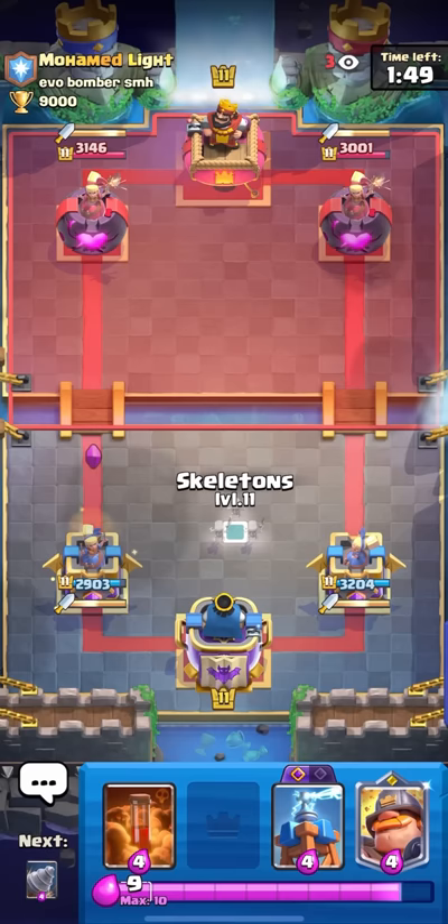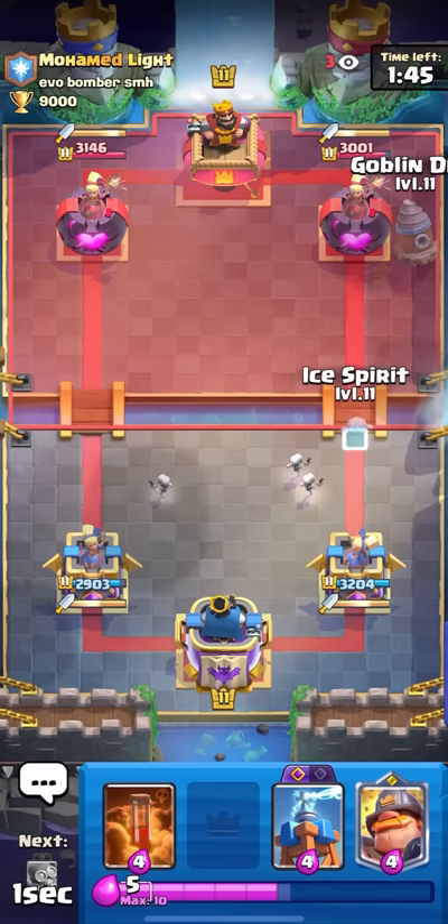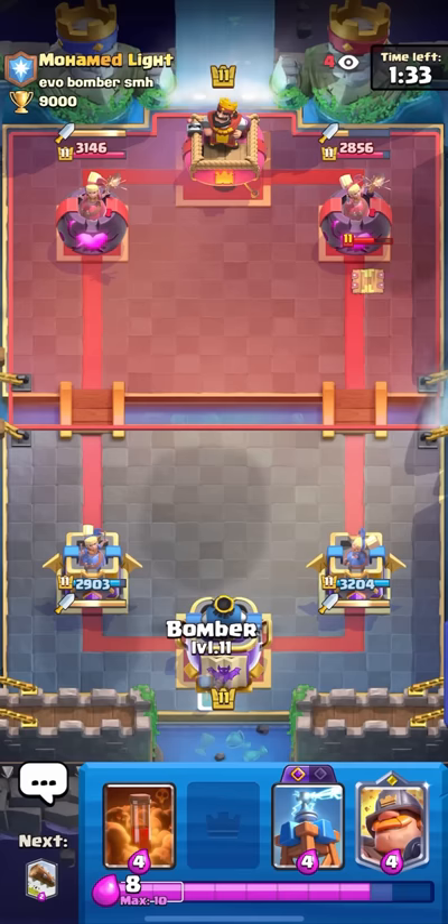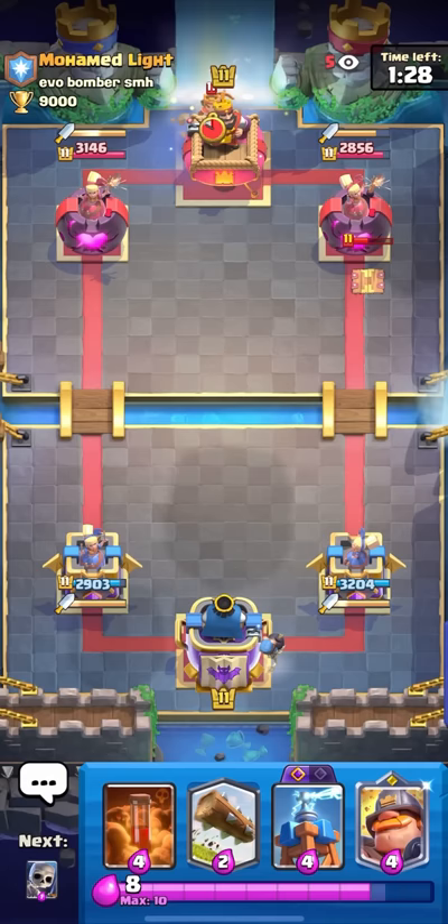I really wish evil bomber got a nerf but for some reason Supercell still hasn't been too great on their balance changes recently. He also has the tesla — and I do get a goblin stab right there. Those goblin stabs are always really important against graveyard decks because it's really hard to break through a good graveyard player's defense.